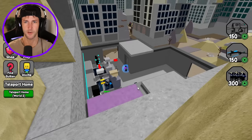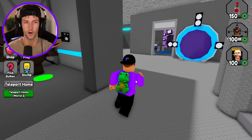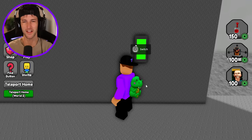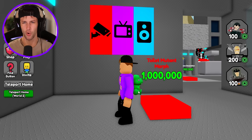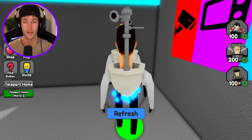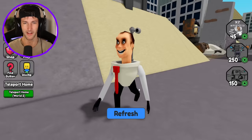Let's build Gate 1. So this is our gate to keep the Skibidi Toilets in and out of our building - hopefully they don't come in. The Skibidi Toilets are not allowed inside our base, but I don't think they're gonna get up here, so I'm just gonna keep the doors open. We have Skibidi Papers Please Room - that cost a million dollars. Toilet Mutant Morph! I'm not even gonna spend Robux on the morphs - I'll just buy them on the buttons.